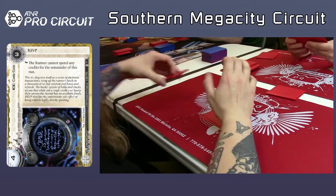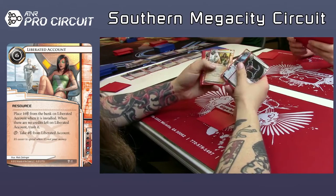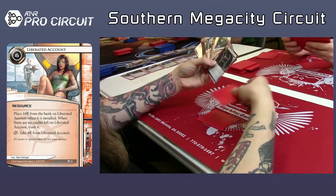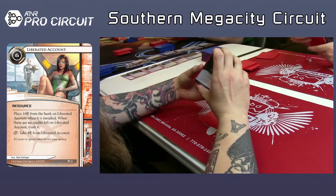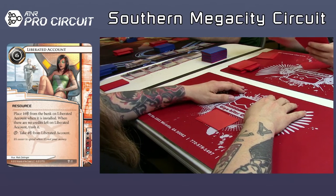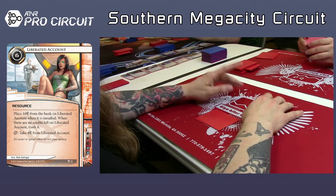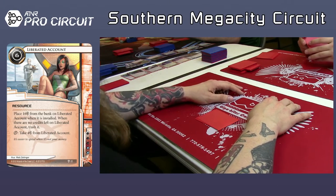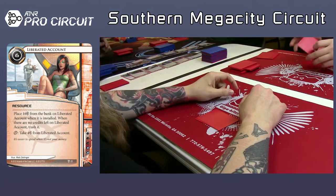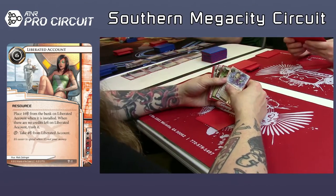Looks like he takes an Inject. It's a Faust — that's interesting. That's a Black Cat and an Atman. That looks like a Modded and a Hemorrhage. If that's a Modded, I think that's probably a decent pick. But it looks like he's going with the Atman.